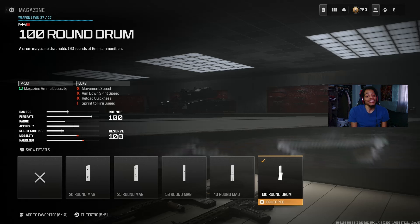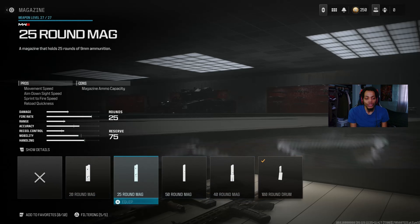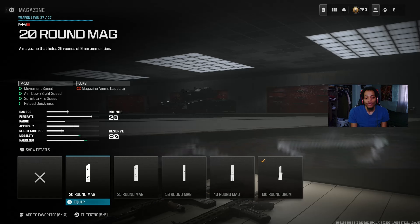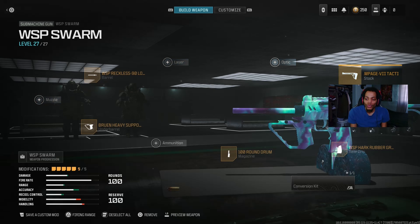A lot of people are upset and want the 100-round drum removed from Warzone, but please don't remove it from multiplayer. You can also use the 50-round or 40-round if you prefer. For the rear grip, we got the WSP Riverine Grip, which really helps with flinch resistance and a little aim idle sway. It's all about accuracy. The only downside is ADS moving speed decreasing by about 0.5%, but it gets the job done.